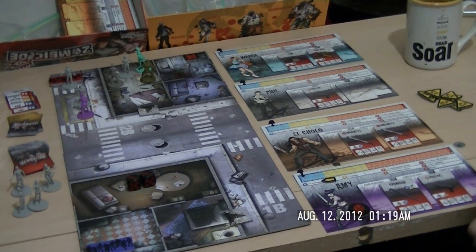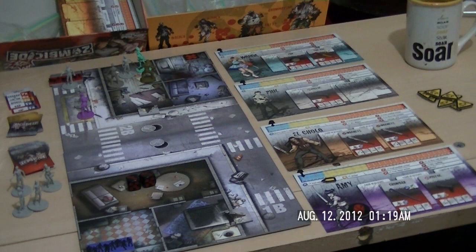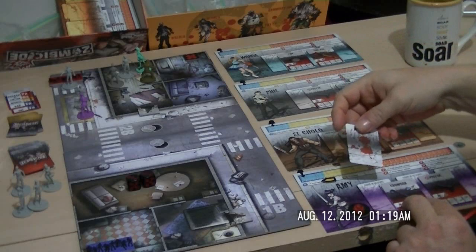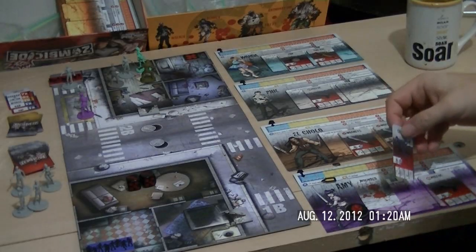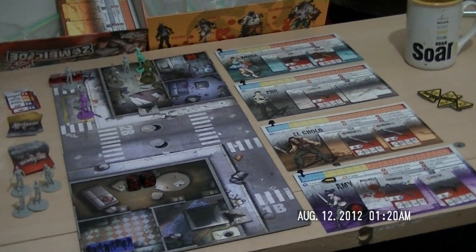Their turn is over, it is now the zombie turn. First phase is attack. We have two scenarios where a zombie can attack a survivor in their immediate zone. First we'll do Amy — when they attack and they're allowed to: one zombie, one survivor equals one wound. There's no rolling, it just happens automatically. Amy gets a wound card that goes into her inventory.